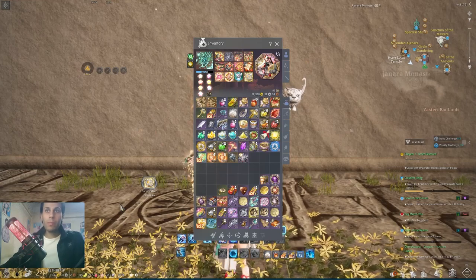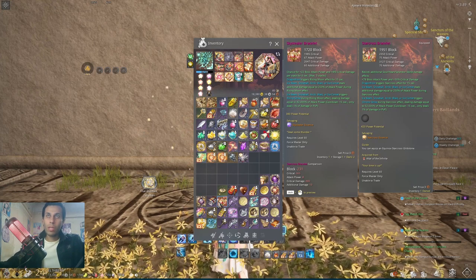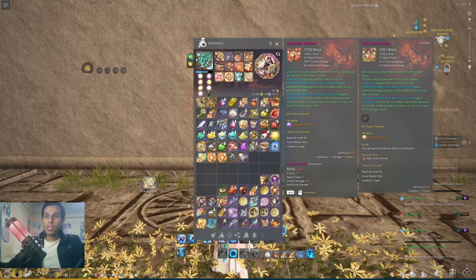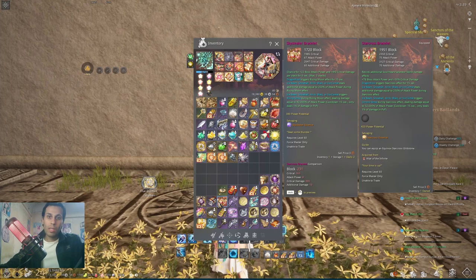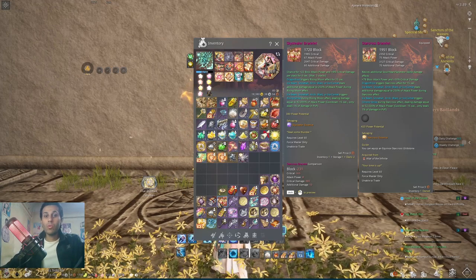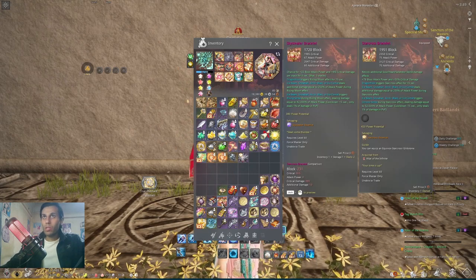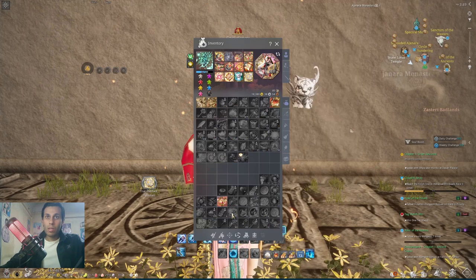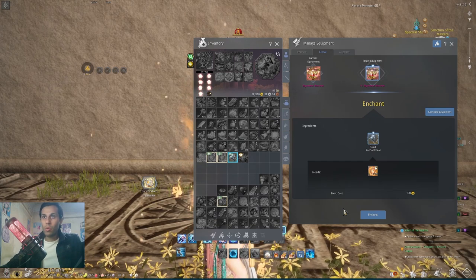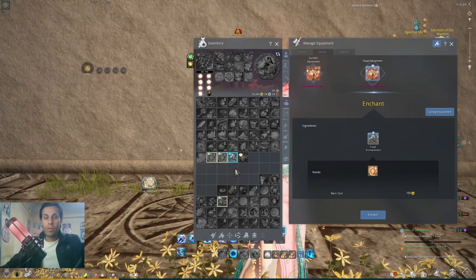My plan was simple: as you upgrade your sky stealer bracelet past plus 11, you can make a succession through the bracelet and it will go lower by five levels compared to normal star cross. I'll upgrade as much as I can on the sky stealer bracelet, and this one has a guaranteed 100% chance to not fail, so every enhancement will succeed.